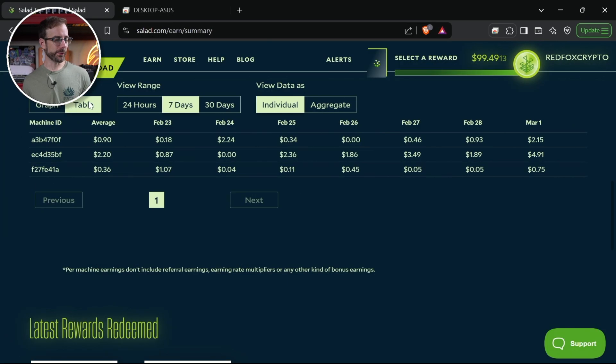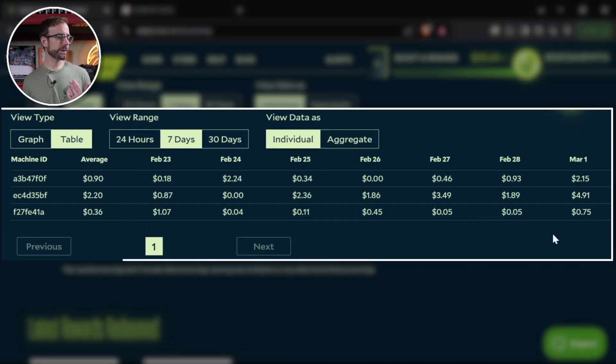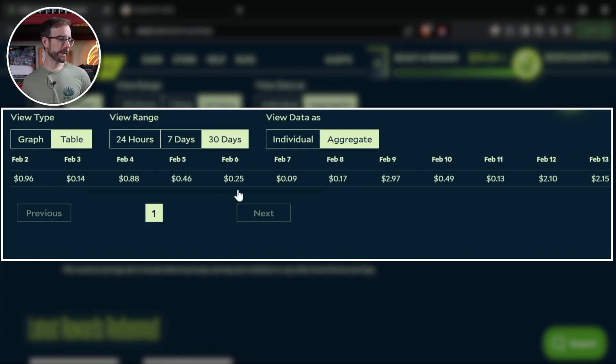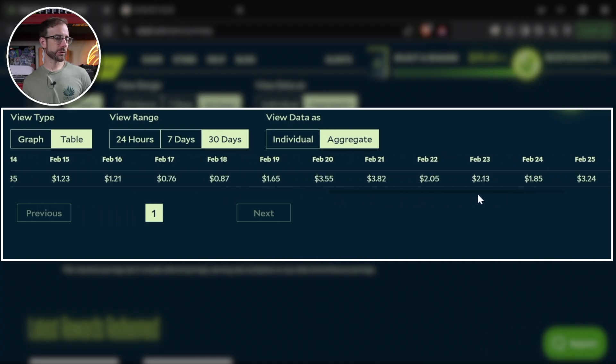Another update is the ability to view earnings as a table, with each GPU broken down per day. On March 1st, when I'm making this video, the 4090 will make over $5 by the end of the day. Looking at the aggregate of all machines, I'll finish today making over $8. But looking back the last week or even the last 30 days, that money just hasn't been there — but now it is, so you need to get going.